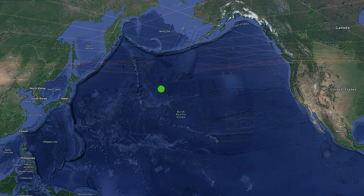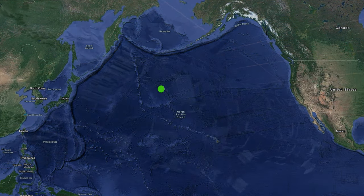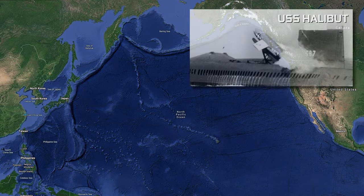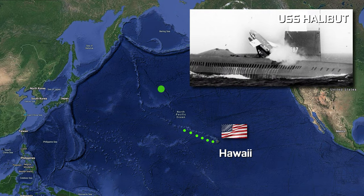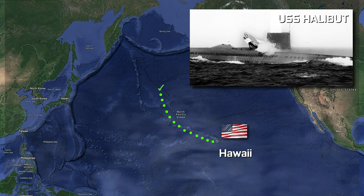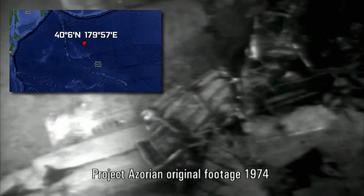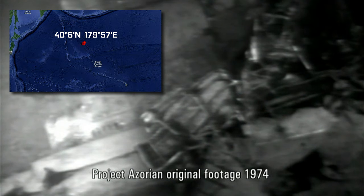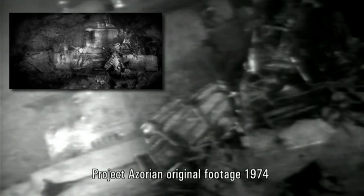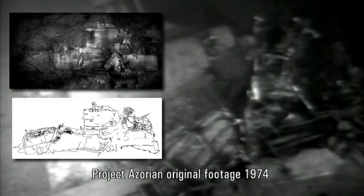The Soviets had been looking in the wrong place. The Americans now had a good idea of where the submarine was. A few months later in July 1968, Operation Sand Dollar began with the USS Halibut leaving Pearl Harbour and heading to the search area. This was the US's very own nuclear spy submarine and its goal was to locate and take images of the K-129 submarine. After three weeks of searching with robotic cameras, the USS Halibut finally found and took over 20,000 images of the wreckage.